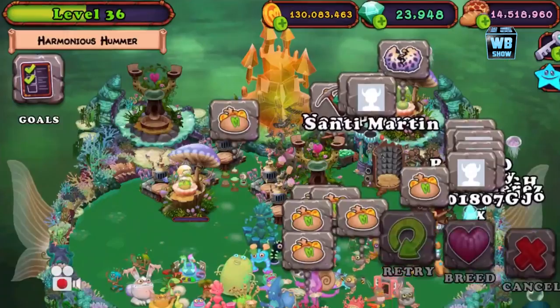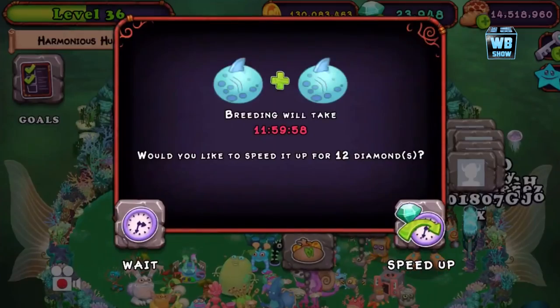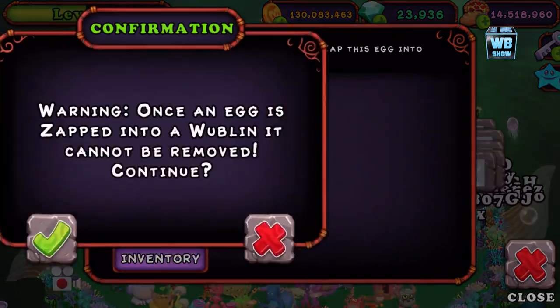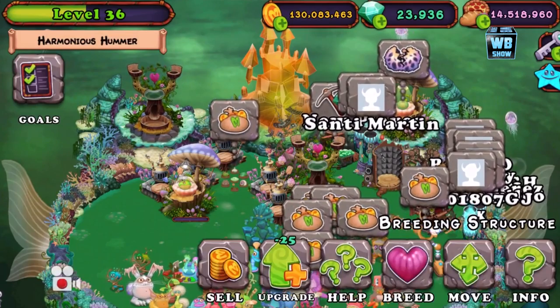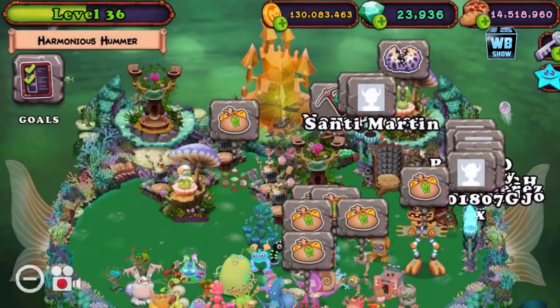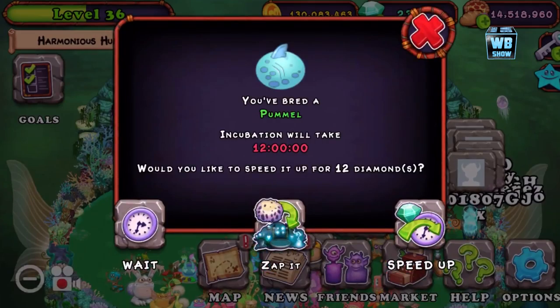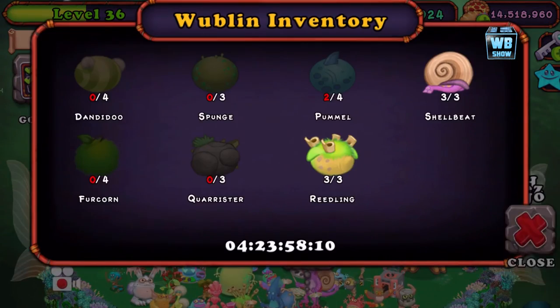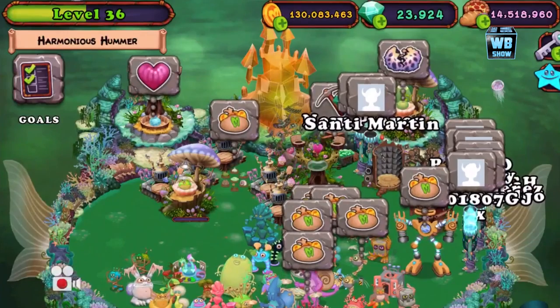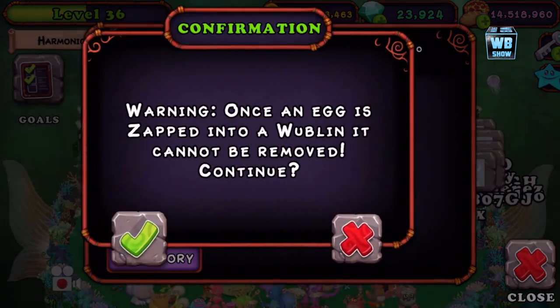We need four of these guys and there are only three to four monsters each, so it shouldn't take that long — that's the good news. I'm guessing we need a sea-type monster, then sponge, and then on the earth island, fur corn and dandydo — or whatever you call it.